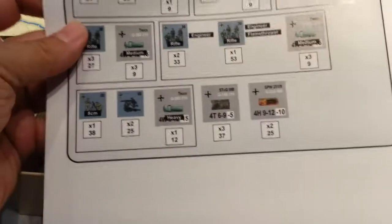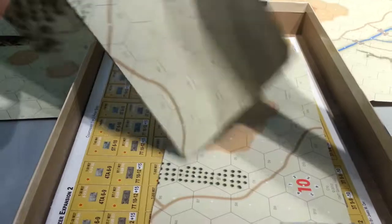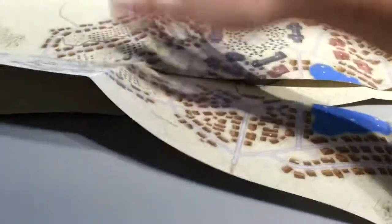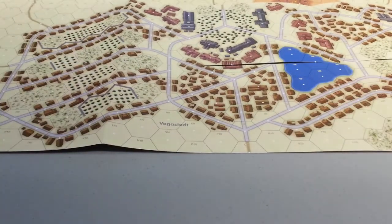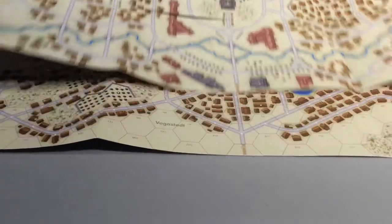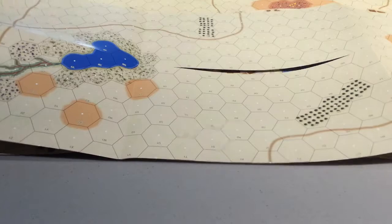There are another three maps and this one has some urban terrain. Look at that — that is indeed a tanker's nightmare. There's a second map which connects very nicely, or you could orient it the other way as well. On the back side there's more open terrain.